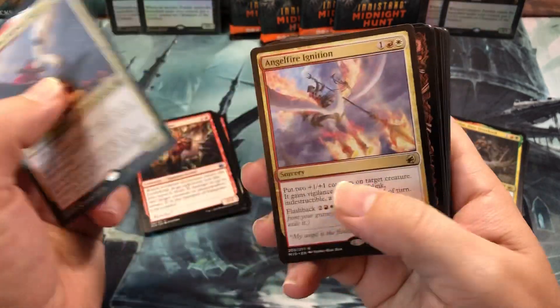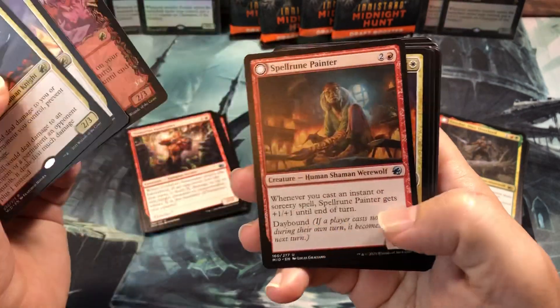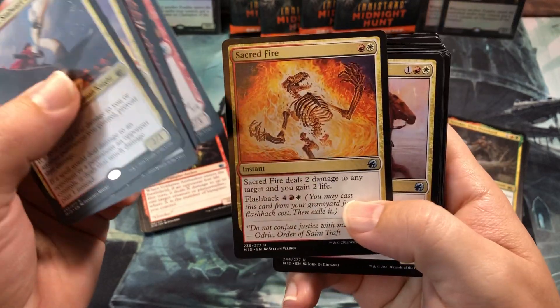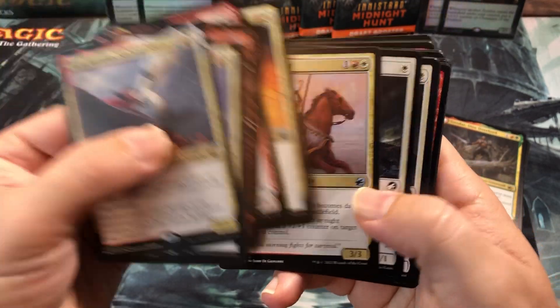The deck includes the Rim Careless, the Angel Fire Ignition, Reckless Stormseeker, Spellroom Painter, Sacred Fire — which is just a great card — and the Sunrise Cavalier, which is an incredible card.